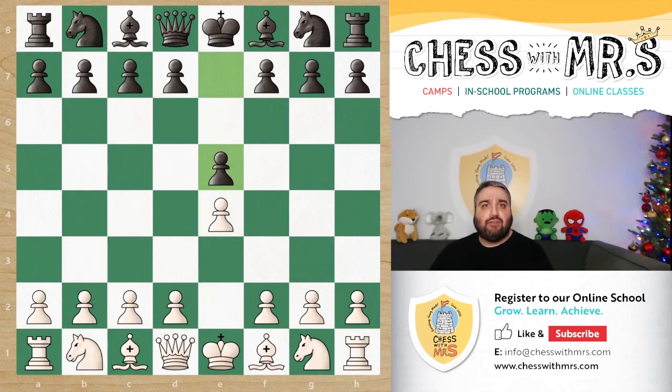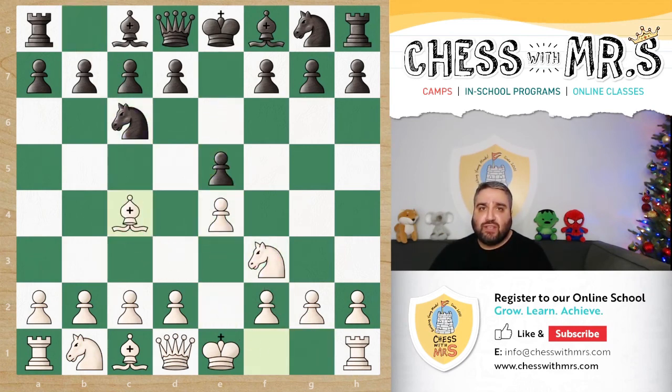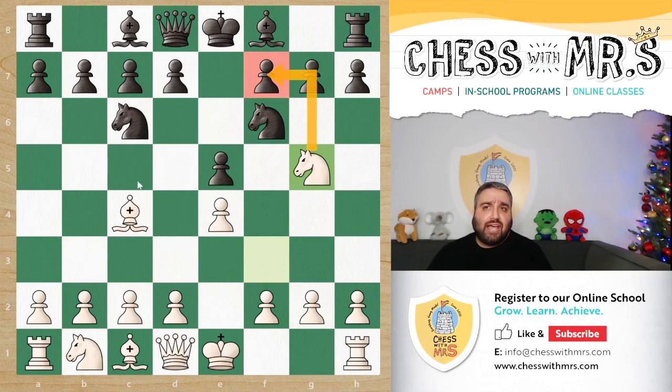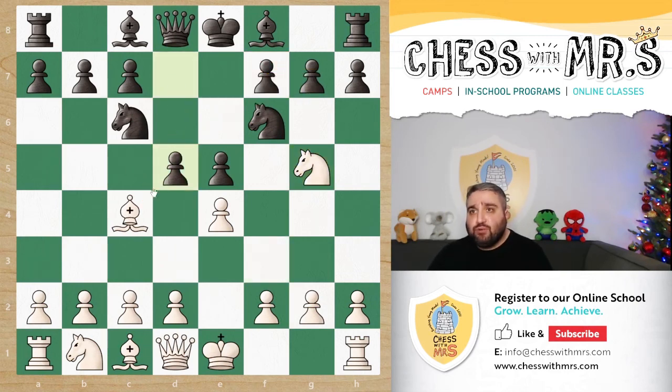We have e4, e5, knight f3, knight c6, and bishop c4 — this is the Italian game. Now black plays knight to f6, which is a good move, but it does block the queen from defending g5, which allows white to play the knight attack, knight g5. Now the knight and the bishop are both aiming at f7, so black should play d5, which blocks the bishop from attacking the f7 square.